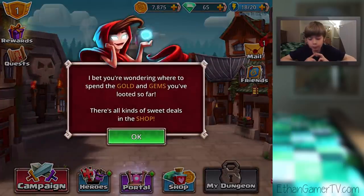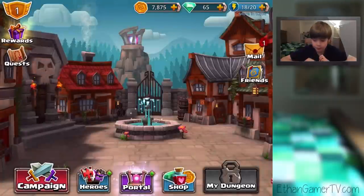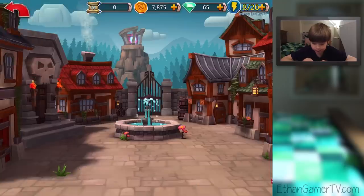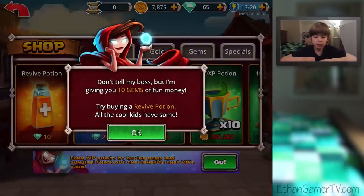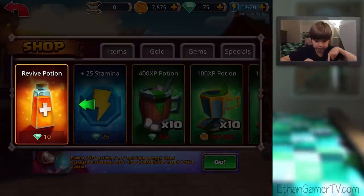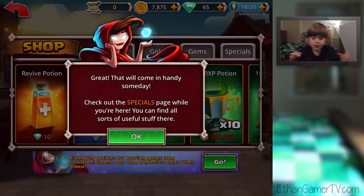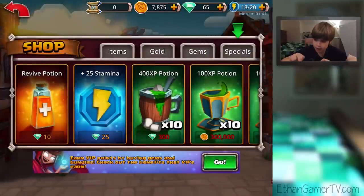Tap to play. I bet you're wondering where to spend the gold and gems you've looted so far. There's all kinds of sweet deals in the shop. Shop. Nice. Don't tell my boss that I'm giving you 10 gems of fun money. Try buying a revive potion — all the cool kids have some. Revive. Booyah! Purchase. That will come in handy someday. Check out the specials page while you're here. You can find all sorts of useful stuff there. Specials.